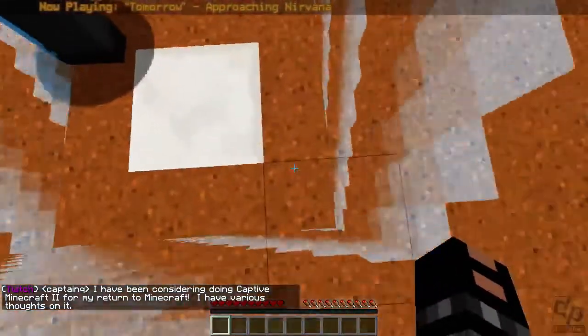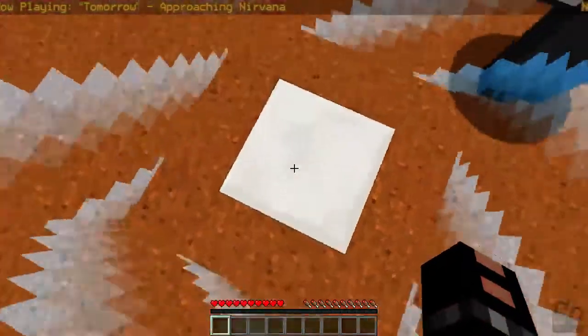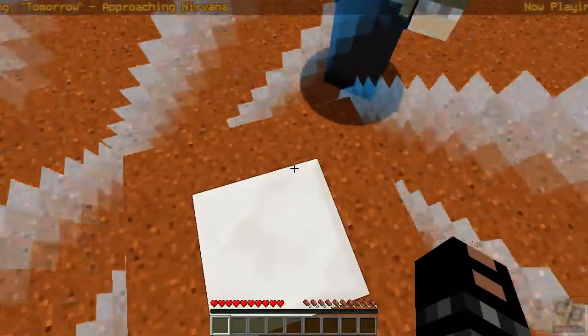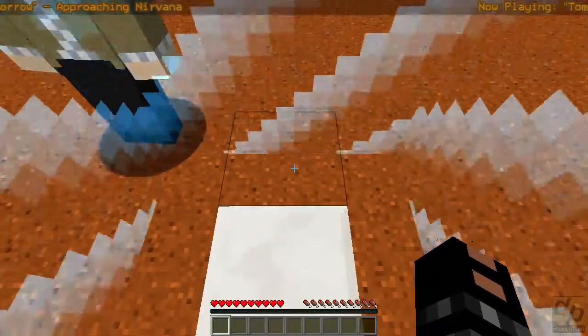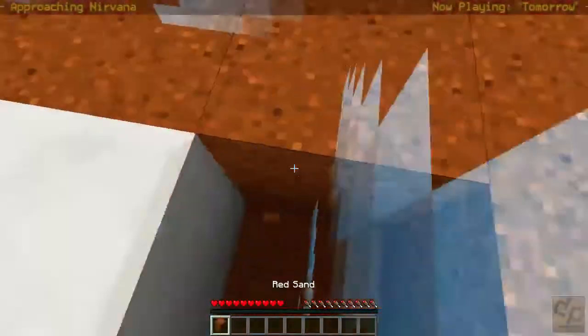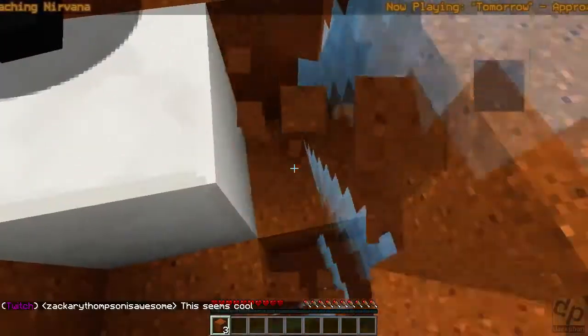So we need to break the blocks around, and we want to leave this quartz block because there are rewards that will show up here. For the folks watching who are familiar, I did do some of Captive Minecraft 1, but my world got corrupted unfortunately, due to the way Minecraft handles things when you open files in the wrong version.